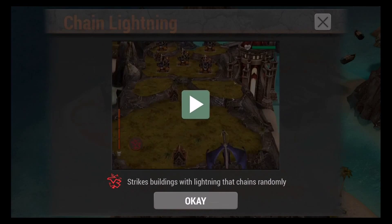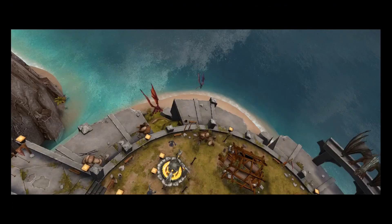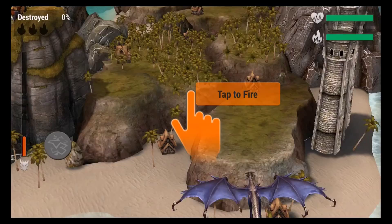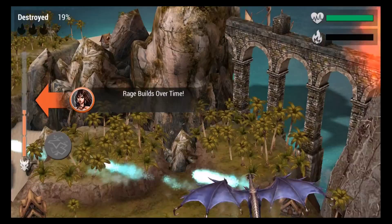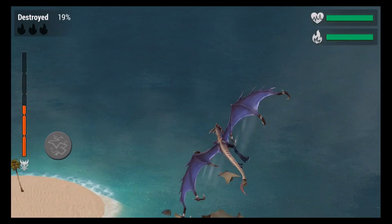To use chain lightning, just hit the spell on the bottom left, then tap on a building and it'll shoot lightning — it's a pretty powerful spell. We just have to attack another base. Your rage bar builds up as you go through a base, and you can use that rage to cast spells.